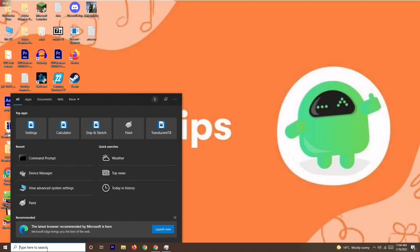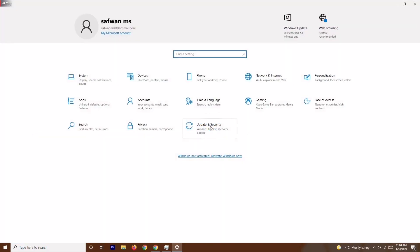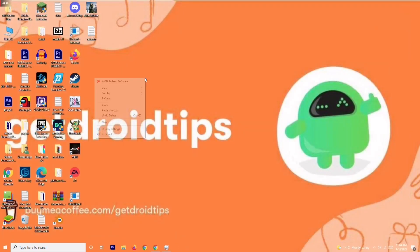Solution number two is to update your Windows. Go to Settings — either search for it or open a recent instance — then go to Update and Security and check for any updates. Make sure your Windows is up to date, then try to play the game again.